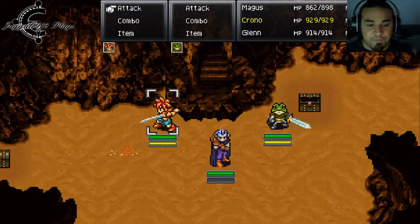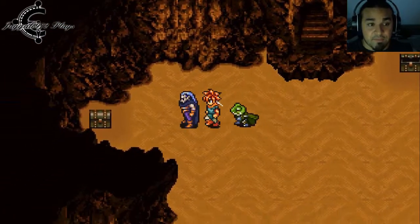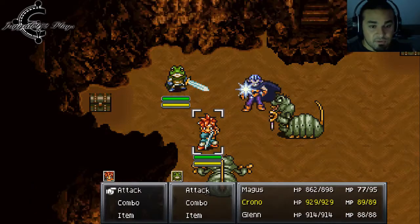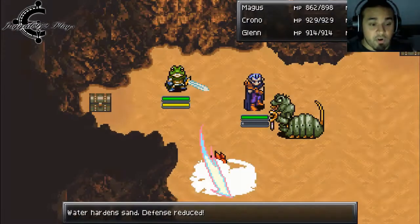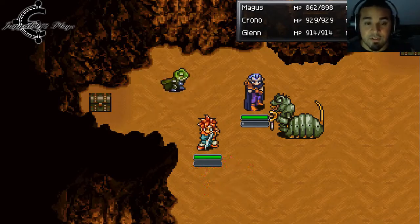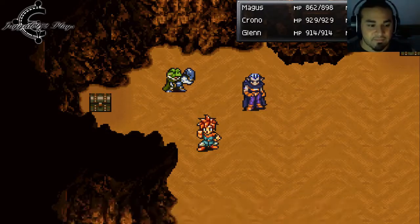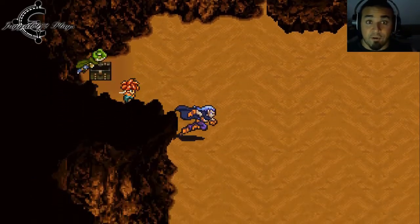Some of the enemies here have high defense, but if you hit them with water, that's when they become more vulnerable — like these sword crawlies right here. Ice 2 — water hardens, defense decreased. So hit them with water and then hit them with your swords or scythes. And all of these treasure chests, I will tell you right now, they are bait for other battles.